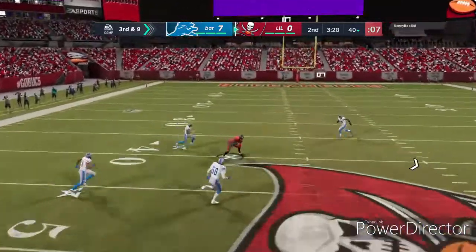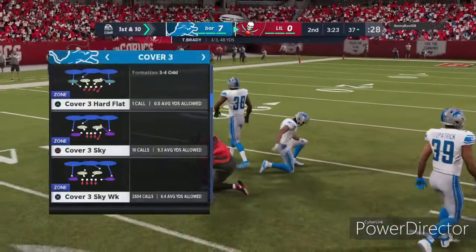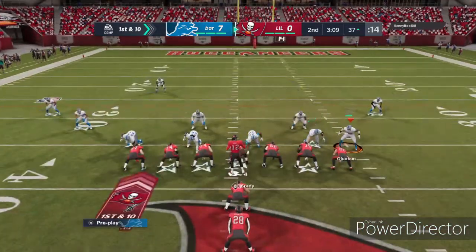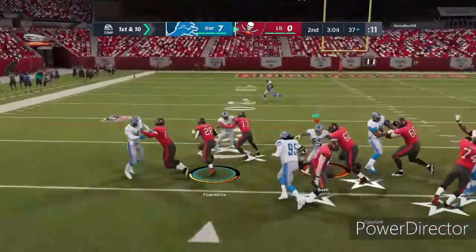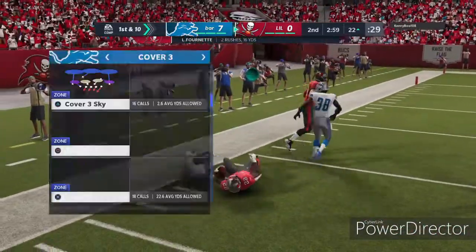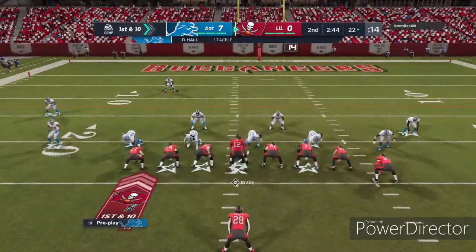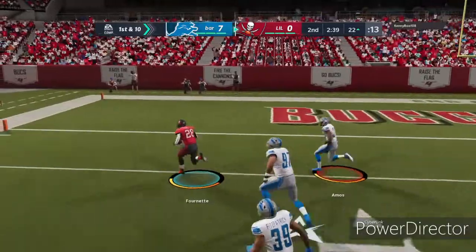Don't do it big fella — oh he got me. All right. He has like a low-key Buccaneers theme team because he has Leonard Fournette, Brady, Mike Evans. Come on bro, are you serious? Where is Hayward? He has 97 block shed — where does that do that?